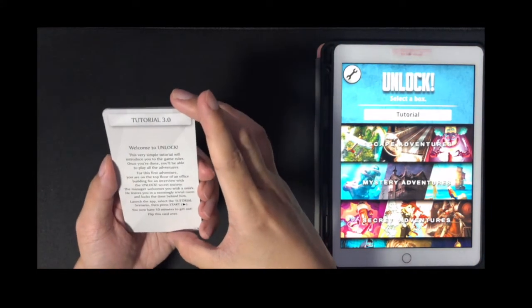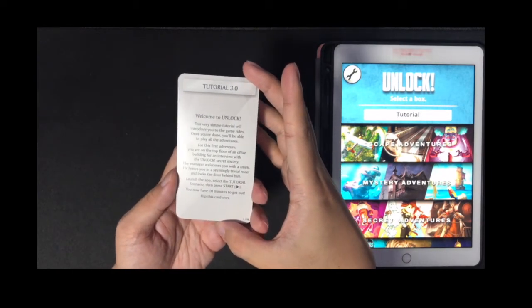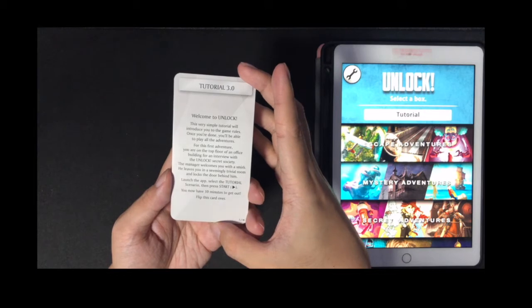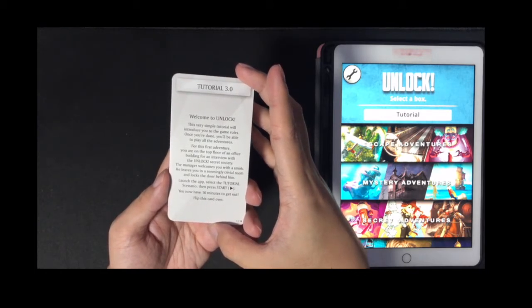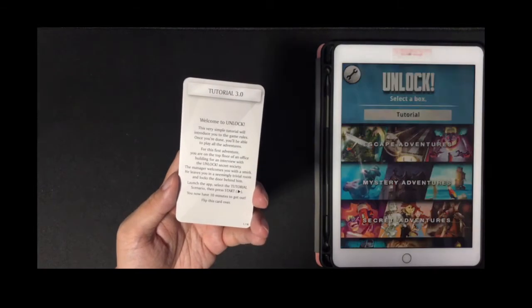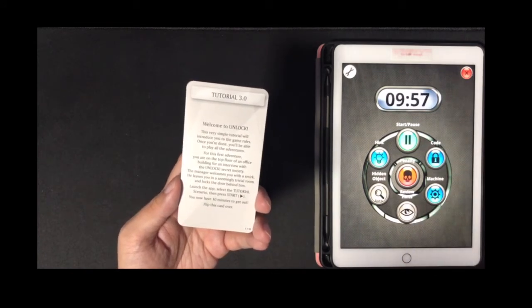We'll look at the first card and it says: 'Tutorial 3.0 — Welcome to Unlock! This very simple tutorial will introduce you to the game rules. Once you are done you'll be able to play all the adventures. For this adventure you are on the top floor of an office building for an interview with the Unlock Secret Society.' Launch the app, select the tutorial scenario, press start. You now have 10 minutes to get out. Flip this card over.